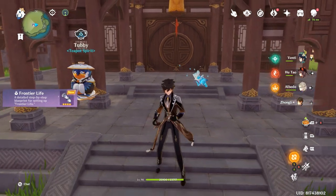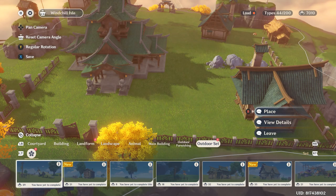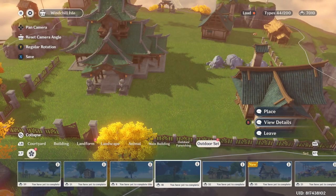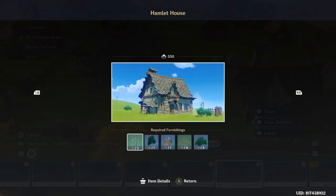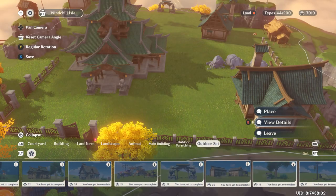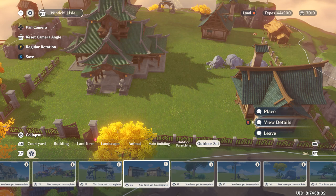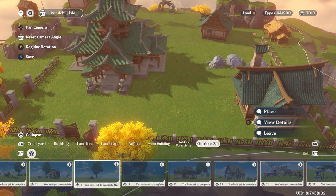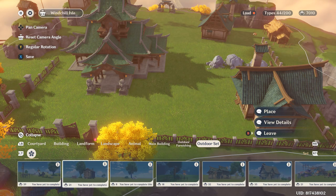Now let's look at the new set items that have been added. This is the frontier life. Emelette house — wow, we need six of this. That's quite a waste of energy for outdoor. Okay, I can definitely do this set item for sure, and I will do it also because I already have a similar team setup. So outdoor we only have this and there are three in total.